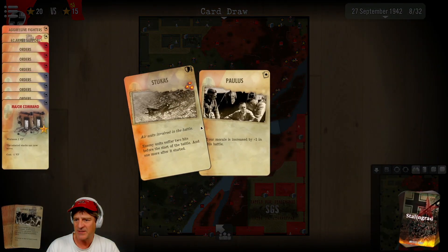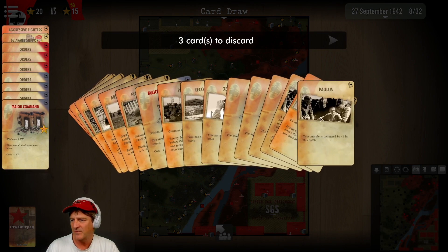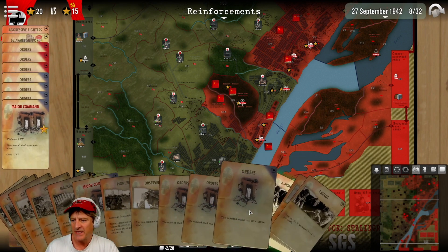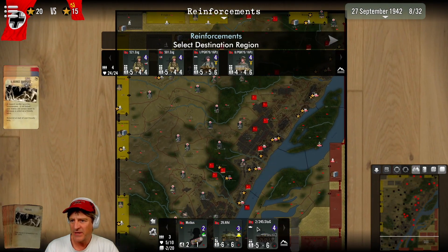They're trying to defend Mamiyev Kurgan — we can see them flying planes over there. September 27th summary — no real significant damage. We got some observers, three order cards, army support. Take the Hill, Stukas, Paulus — we got a lot of stuff. Three cards to discard. Morale is increased by one in this battle. I'll figure out which cards to keep. We had to give up some assault cards, but we have good assault cards so I think we're okay. Now we're in the reinforcements phase.